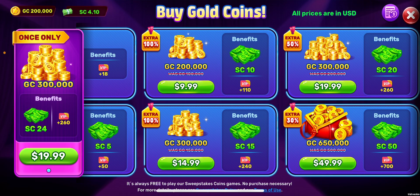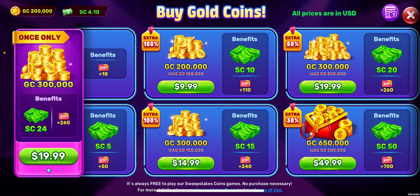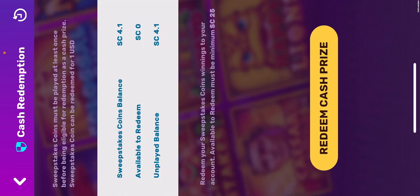There are some cases, like what you see on the left, where the sweepstakes coins are higher than the amount that you actually put into it. Now, going to the coin redemption screen — I have 4.1 SC and it says none of it is available to redeem. That's because that is all bonus cash. So if I win, then it's redeemable allegedly as real cash.